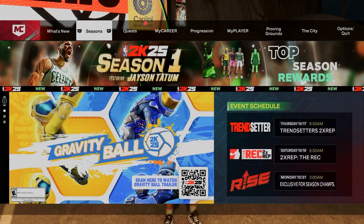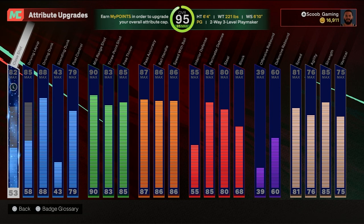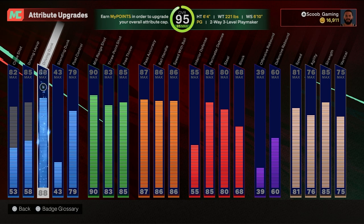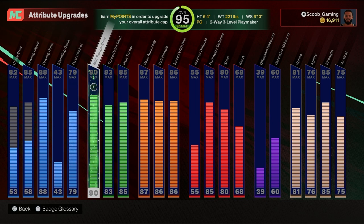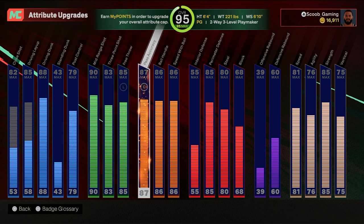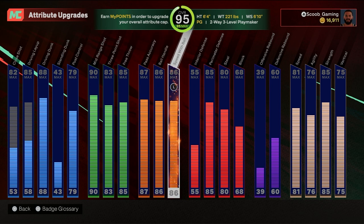So he's a 95 overall right now. His close shot is 82, driving layup goes to 85, his dunk is an 88 — as you see in the highlight videos, this build goes crazy dunking. Standing dunk 43, post control 79, mid-range 90, three-pointer 83, free throw 85, pass accuracy 87, ball handle 86, speed with ball 86.